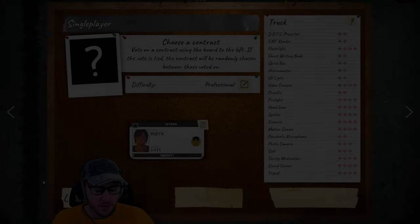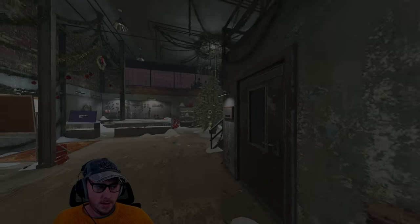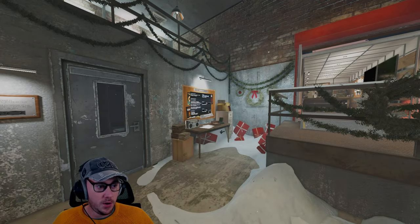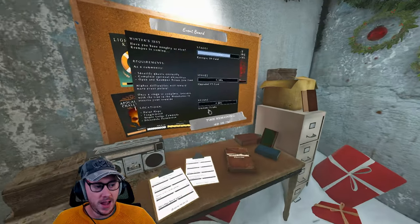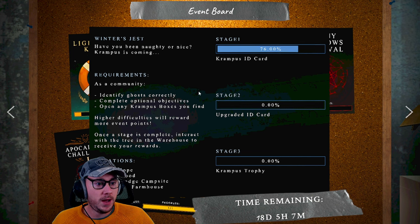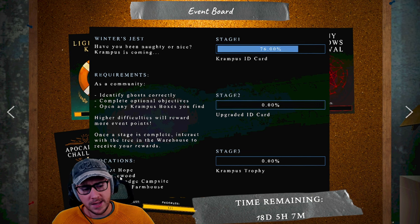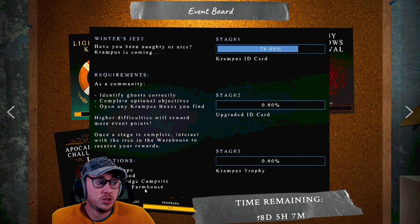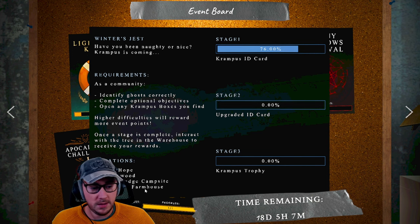Welcome back to another Phasmophobia video. Today we have the brand new Winter Christmas challenge. The theme is 'have you been naughty or nice, Krampus is coming.' We're at 76% and going to try and help. There are four maps: Point Hope, Tanglewood, Maple Lodge Campsite, and Bleasdale Farmhouse. We're going to guess the ghost, do objectives, and find the Krampus boxes — I have no idea what they look like.